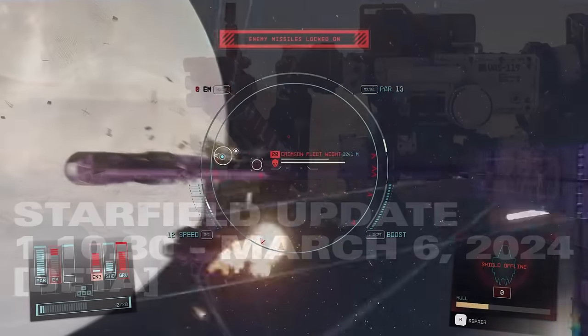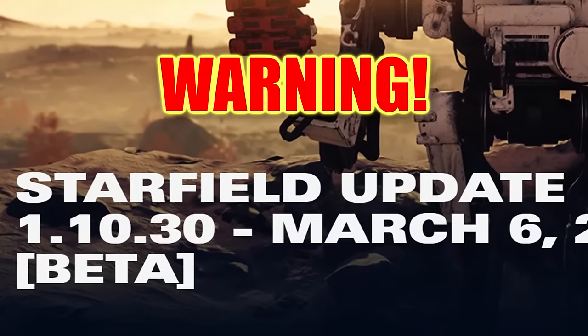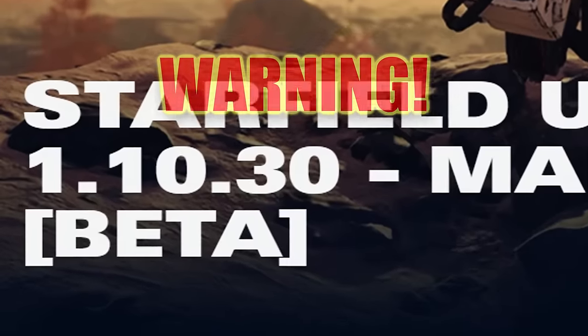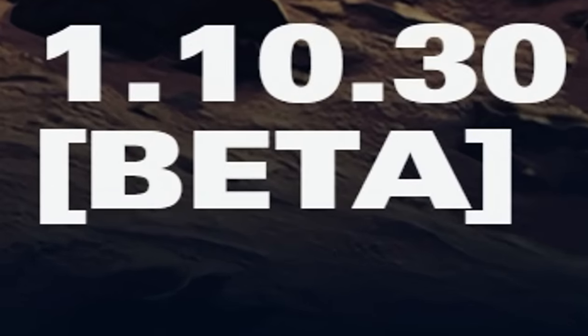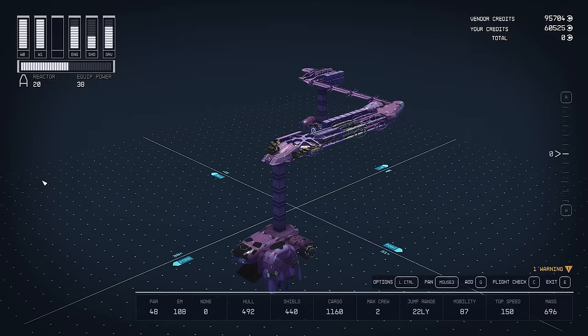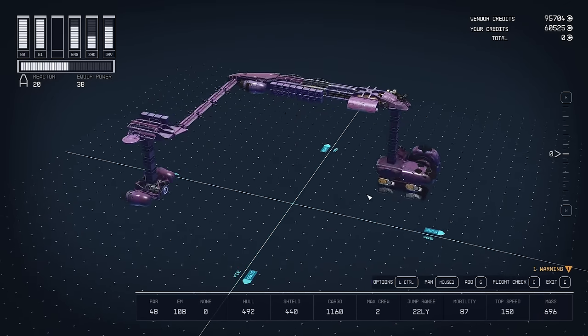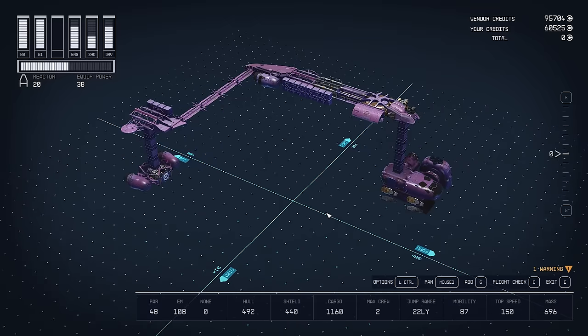First, some updates about the latest beta patch. Long story short, it completely nerfed all empty center of mass ships, including my invincible Flying Z which I showcased in the intro of part one of this walkthrough. What is an empty center of mass ship? This is my invincible Flying Z — it's basically an empty center of mass ship.